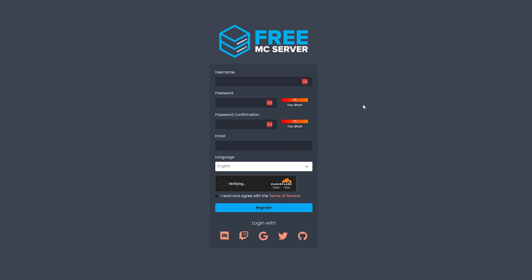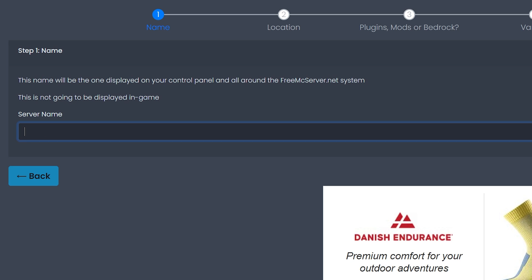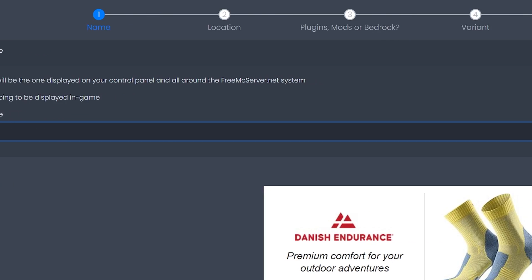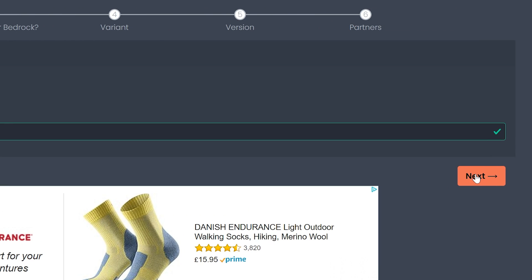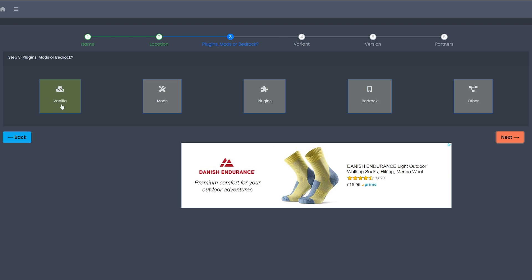To create your free server, click 'Create Your Free Minecraft Server' and sign up. Verify your email address, then click 'Create Server'. Name your server — I'll name it 'SlowHD' — and click Next. Choose your available location; I'm going to choose Europe. Then choose what you want for your Minecraft server.